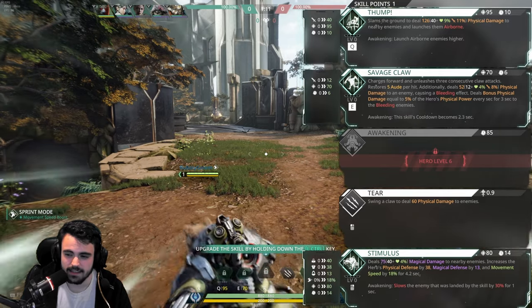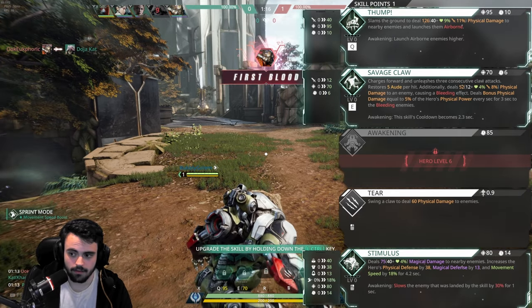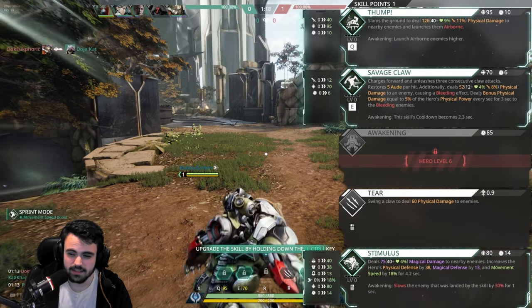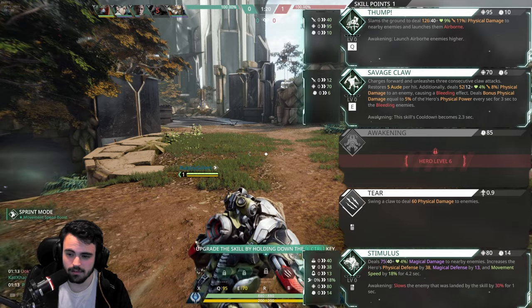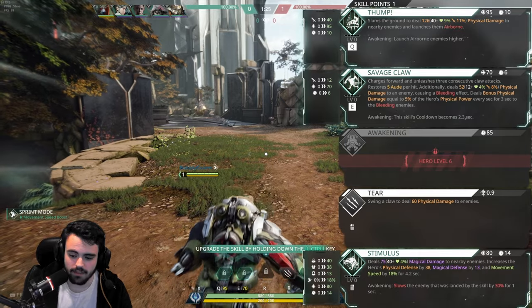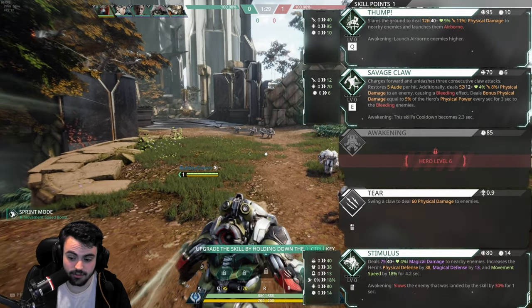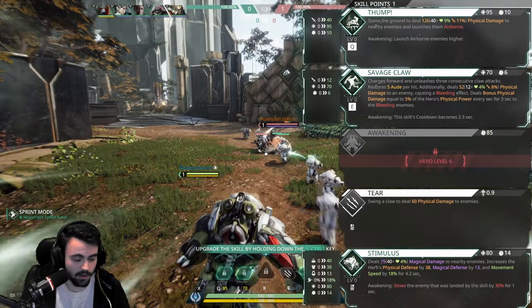Looks like E is the dash thing. That also does 4% max health. And bleeds them? Our right click gives us stats — it gives us 38 physical defense at level 1. That's insane.